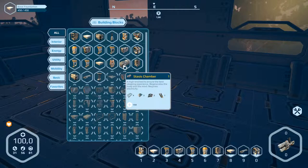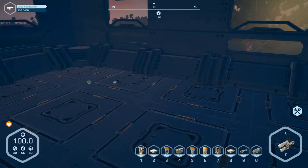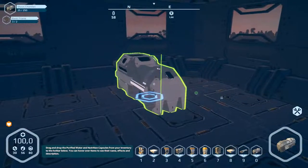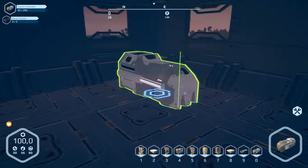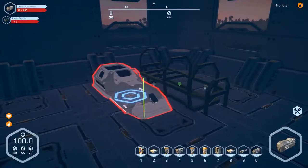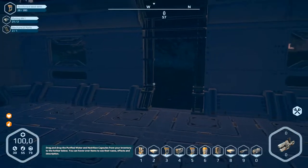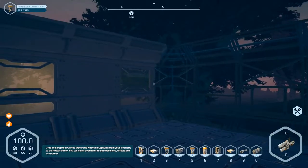Okay, this is the stasis chamber — I think we built this so we can sleep in there and regenerate. So I do this here and press zero, there it is, and we can build this at the place. Let's do that, press T.